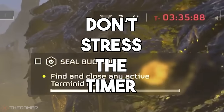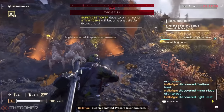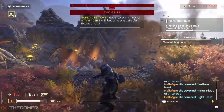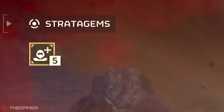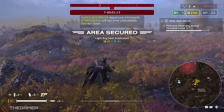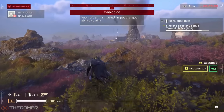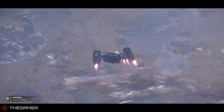A key note: the mission timer is not failure. The timer running out does not mean automatic failure of the mission. If the timer runs out, you'll no longer have access to stratagems — your support abilities. Once the timer is gone and these options have disappeared, the extraction will begin to take place, and you still have the chance to finish off any objectives and get to the escape shuttle in time.